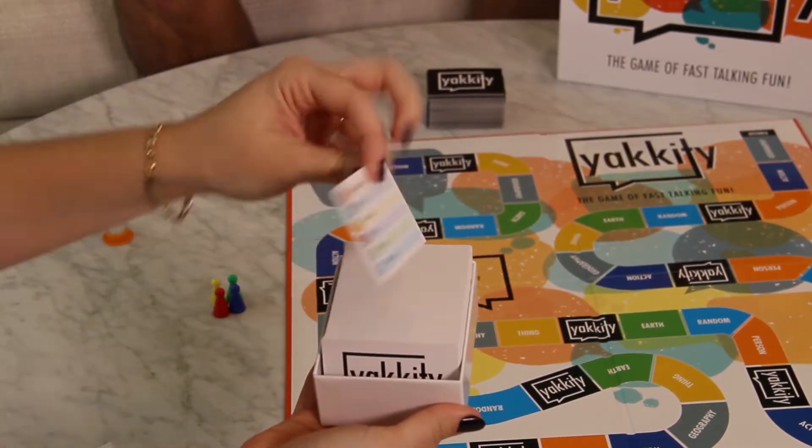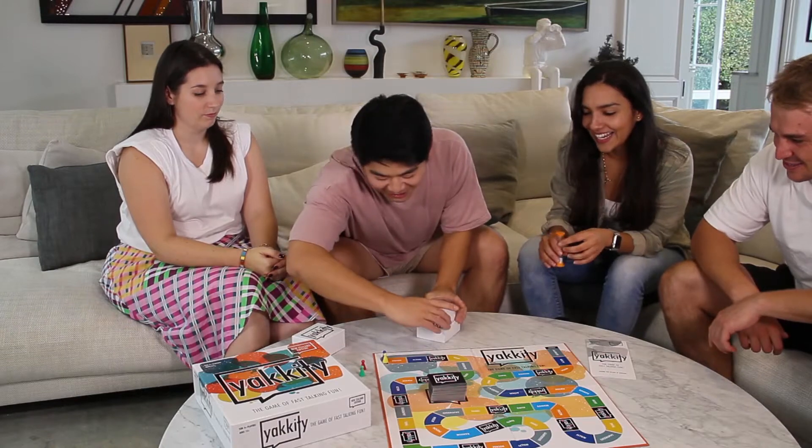Pick one person from your team to describe the word on the white Yakety cards. There is only one clue-giver while the rest of the team try to guess the word.